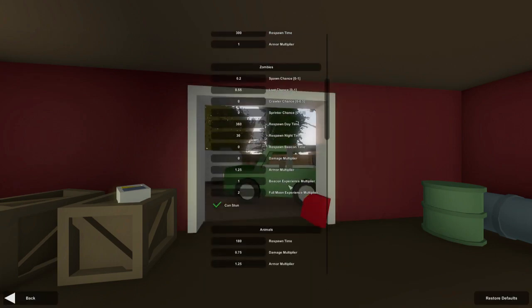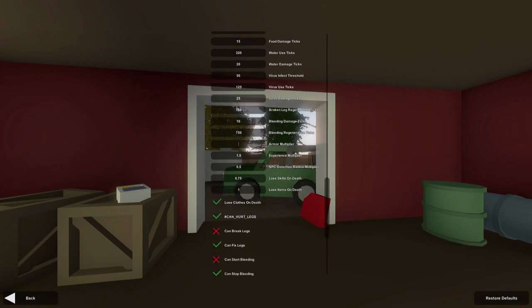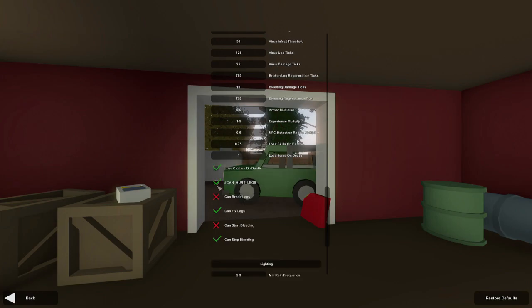In the advanced settings, we now have the option of tweaking the experience multiplier of zombies that came out of the beacon, and also tweaking the experience multiplier of zombies that spawn during a full moon — I can set that to 20 times, which is absolutely insane. In the players category, we have the option of adjusting the armor multiplier, so if I set this to 0.5, all incoming damage to a player will be multiplied by 0.5, so in a nutshell you basically have double health. And lastly, you can now disable fall damage with the 'can hurt legs' toggle — if I turn that off, players would no longer receive any fall damage. If you are running a paintball map, it will be useful to turn that off in the server config file.